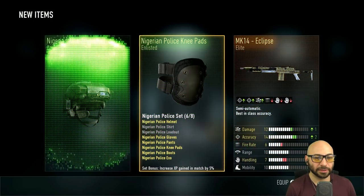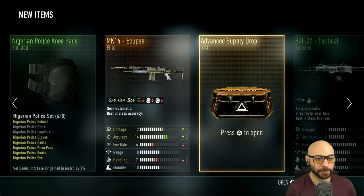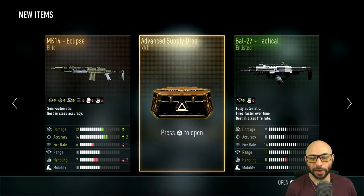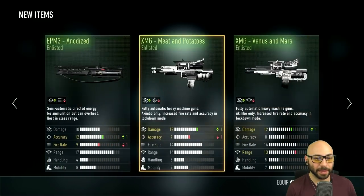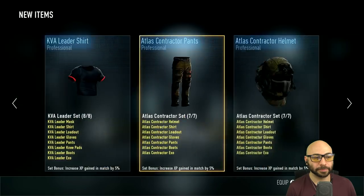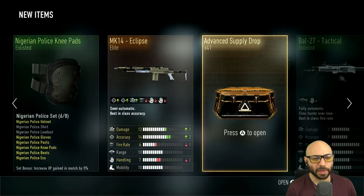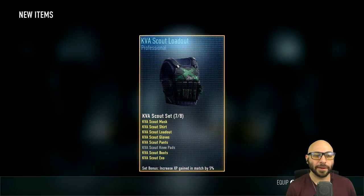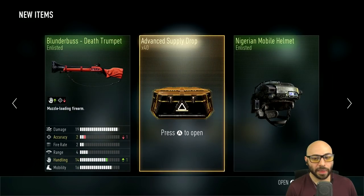Number 42. Elite. All right, M14 Eclipse — I think I had one of those somewhere. I dream of a helmet. Number 41 — oh yeah, we got some Royalty something or other. I kind of ignored that, I think because I already had it. Atlas 20mm Royalty — I already had one of those. Cool, number 41. Death Trumpet — I got one of those. Number 40.